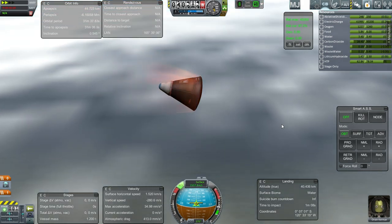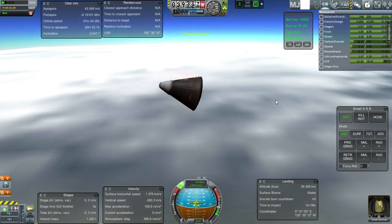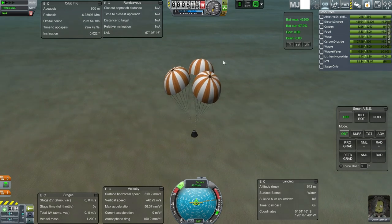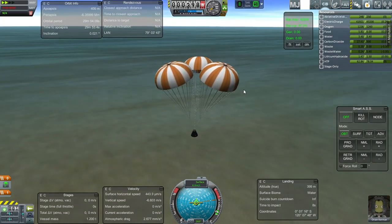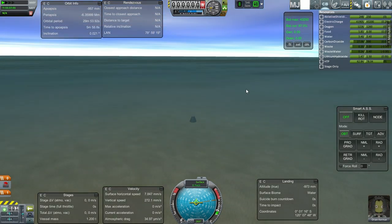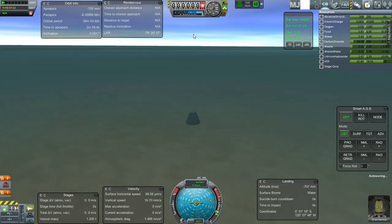Didn't look like we got past five — let's see, 4.8. Full parachute deployment is successful and we're at an okay descent rate.